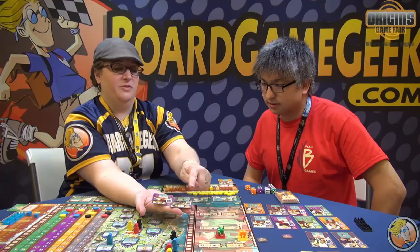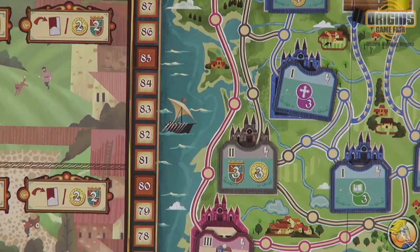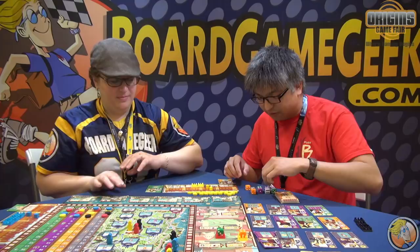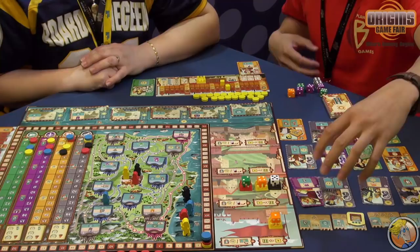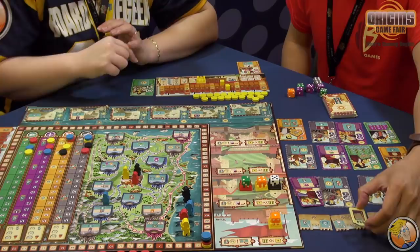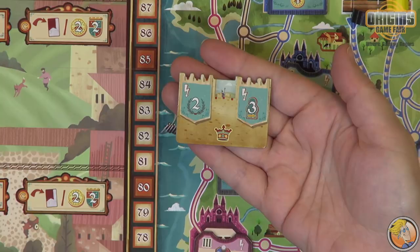Here's an example of gold and an example of guards. Once every die has been drafted, there will be one remaining one. We'll proceed to the resolution phase where we will take back our die and get maybe a card or maybe a favor tile.